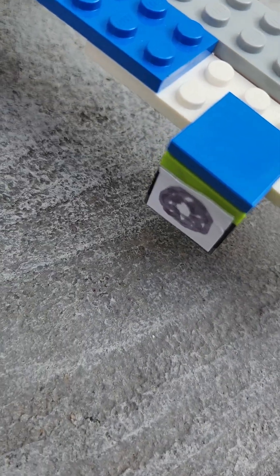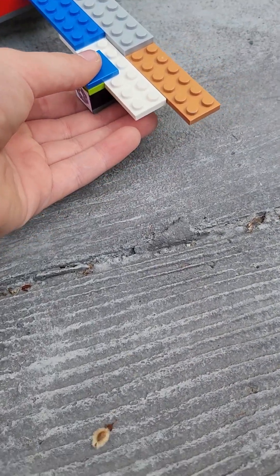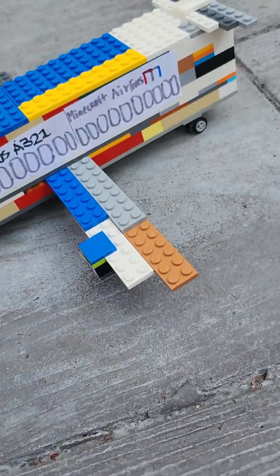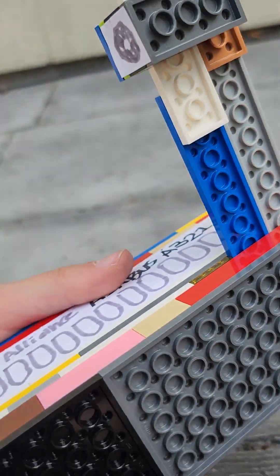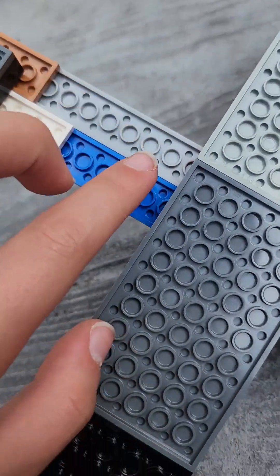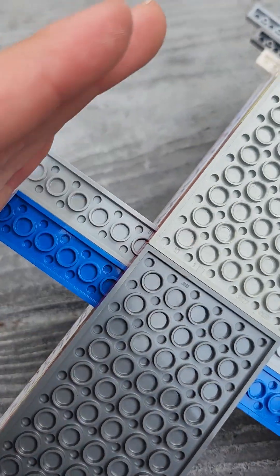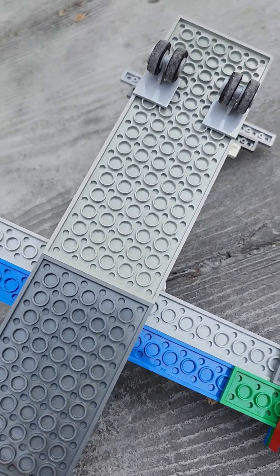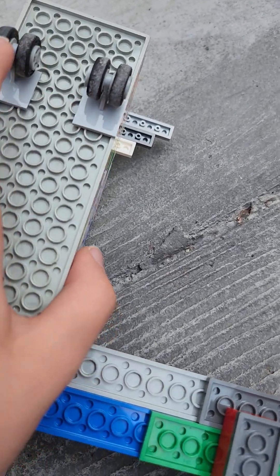So I decided to move the wings over to where the cargo hold is and place some new engines, since I still have the 60101 engines. Having the old engines there would probably just not work — they would exceed the height of this part here, so you wouldn't be able to take off or land the plane.